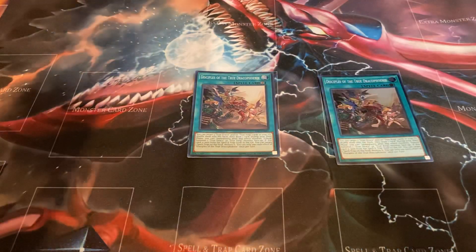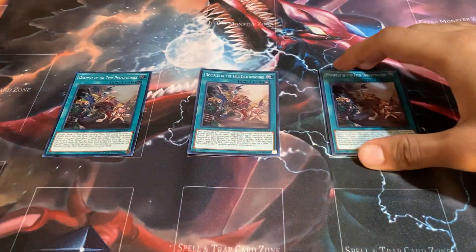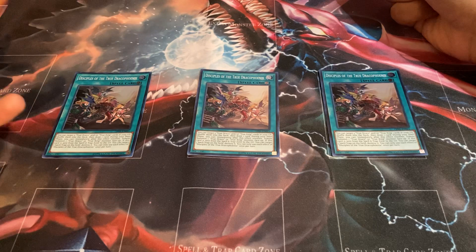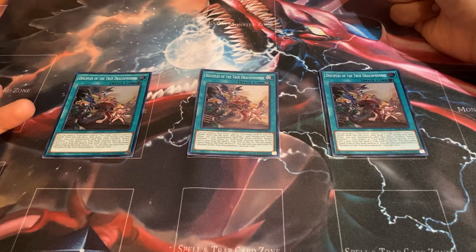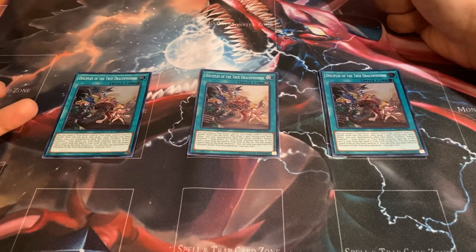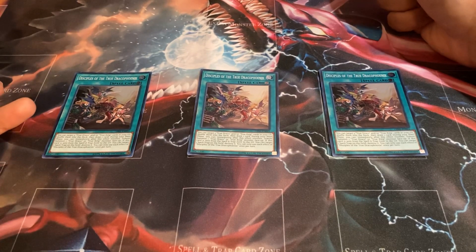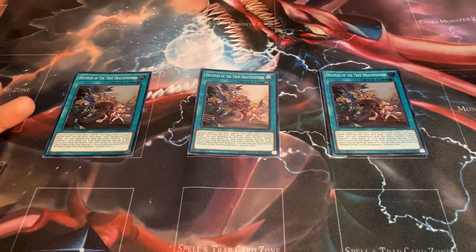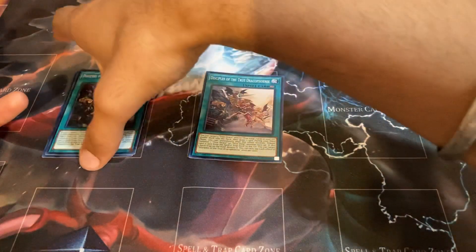For spell cards, I like to play three copies of the continuous spell Disciples of the True Draco Phoenix. Its effect: you can target three True Draco and/or True King cards in your graveyard, shuffle them into the deck, and draw one card — pretty good recyclability plus draw power. During your main phase you can immediately after this effect resolves tribute summon one True Draco or True King monster face up. If this card is sent from the spell and trap zone to the graveyard, you can target one spell or trap on the field and destroy it. Spell and trap removal is really really important right now.